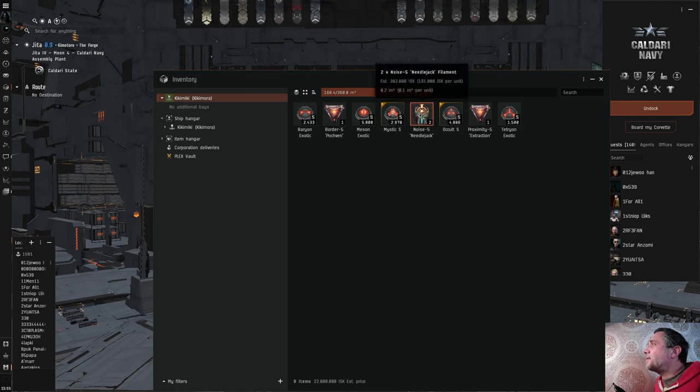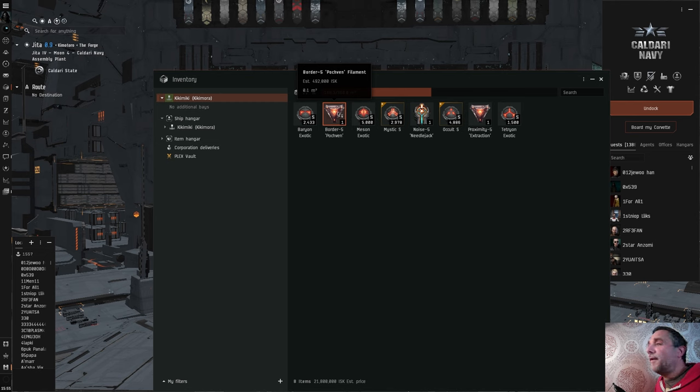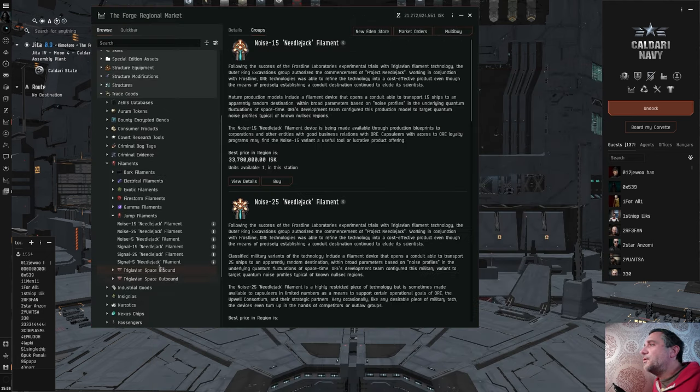So there's my ammo and there's my filament. I've got two in case we need it for a longer adventure. Here's my filament, here's my escape route in case I absolutely need it — which is an extraction filament that will take me to Pochven and then back out again to low sec — and there's my ammo. Looking back at the filaments in the market, the noise filament has got a five next to it — that's the amount of people that could jump at the same time in your fleet. And the thing about a filament is you must be in a fleet for it to work, but I'm just going myself.